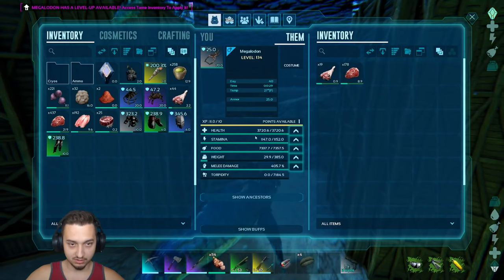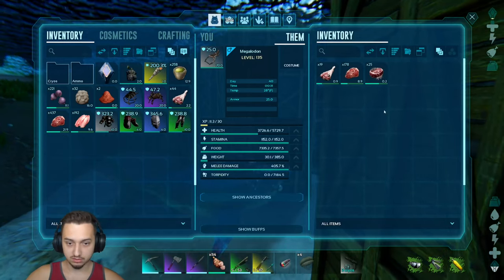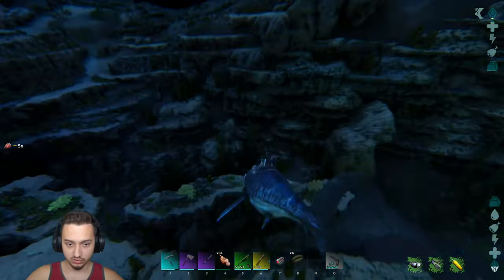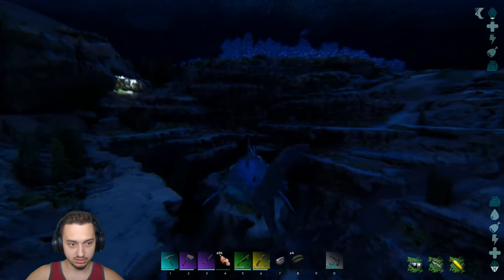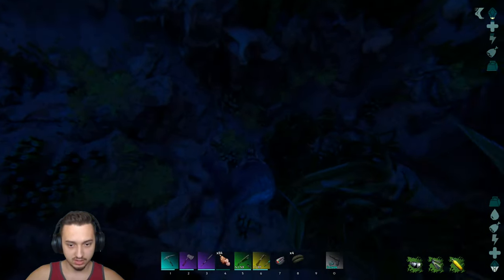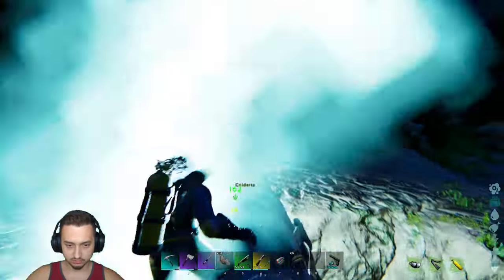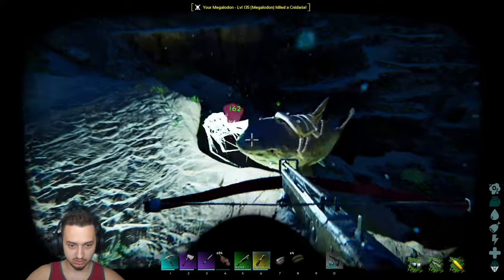And we got a saddle for this guy — there we go boys, we got the megalodon all saddled up! He's ready to do some hunting. We give him some health items, heal him up a little bit. Let's see what kind of trouble we can get into. Just going to look around for now — I'd like to see if we can find some pearls and stuff. There are other kinds of creatures down here we can take out.